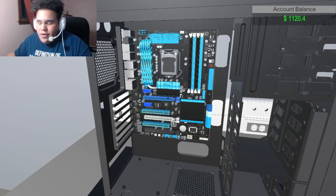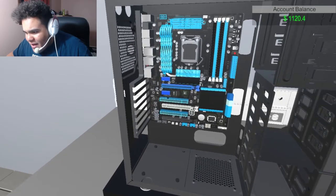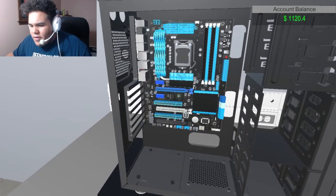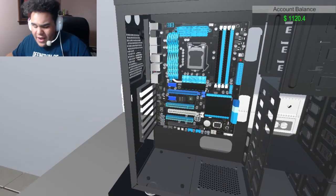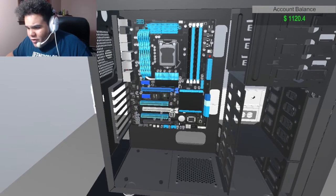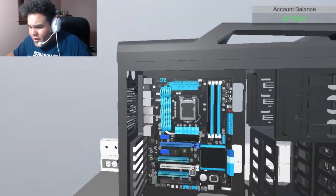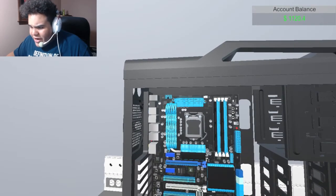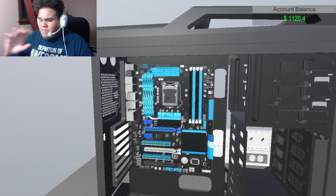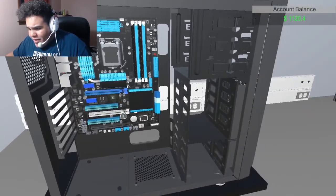I usually have one graphics card, so whatever. This is PCIe — it's where you can put smaller things like a capture card, like the Elgato HD60 Pro. We could do three graphics cards but we might not have the budget for that. This thing right here powers up your CPU, and here is where the CPU will go — this is the brain of the machine and powers up everything.